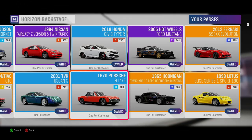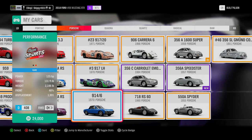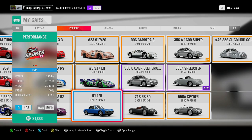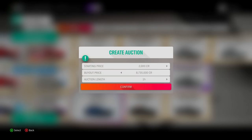Next up on our list is the 1970 Porsche 914-6, and this one's value might shock you. The Porsche 914-6 comes with 125 horsepower standard, sits as low as Class D 408, and is currently worth a shocking 8,735,000 credits.